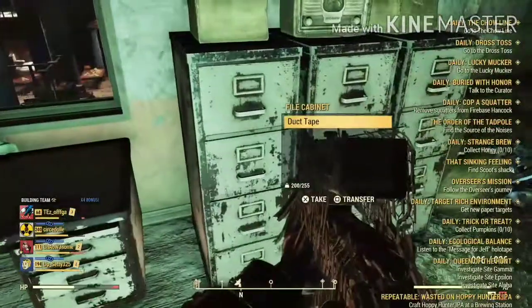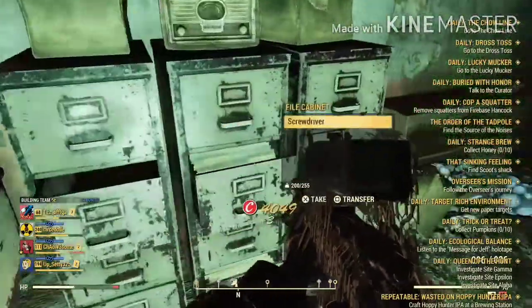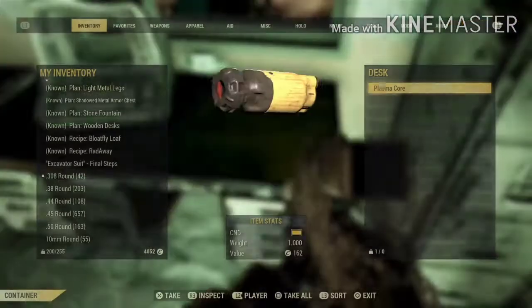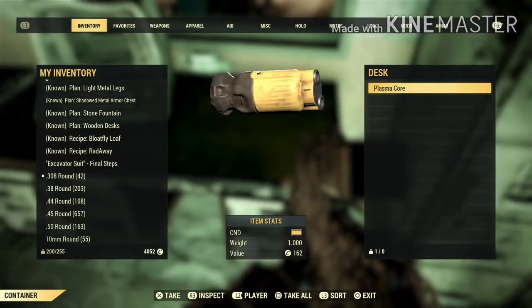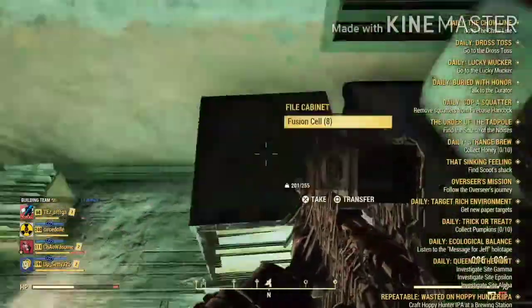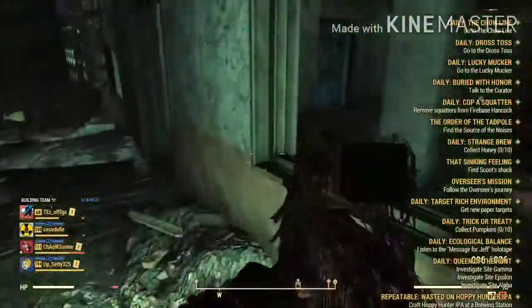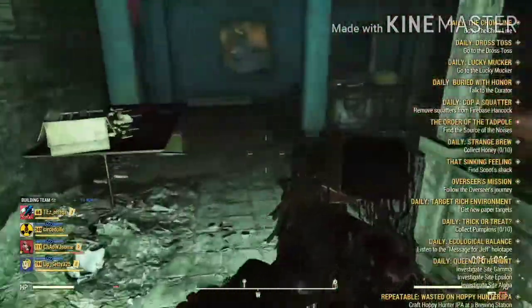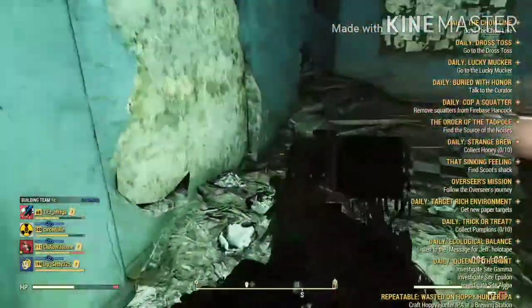And in that basement is where you find the fusion core I was talking about earlier. Oh, there's a plasma core there — how much life does it have? Oh, it's full. Yeah, let's do it. Because I have a plasma Gatling gun, which — if you ask me, I haven't used it, but it looks cool. Very cool.